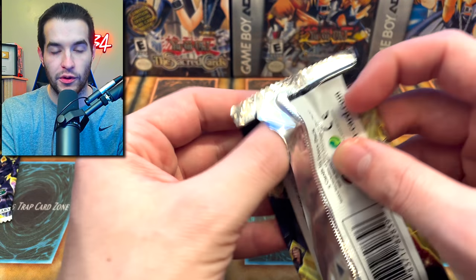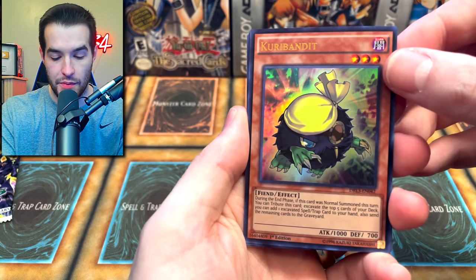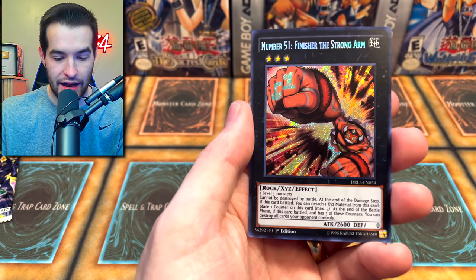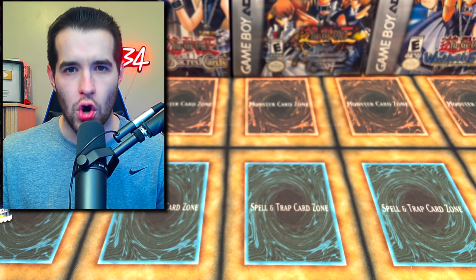Two more packs — we're going to open this one, then Metal Raiders, then finish it off with Dragons of Legend. We got another Curry Bandit, Doom Virus, Hand Holding Genie — creepy. Flower Gathering, and Number 51 Finisher the Strongarm again.